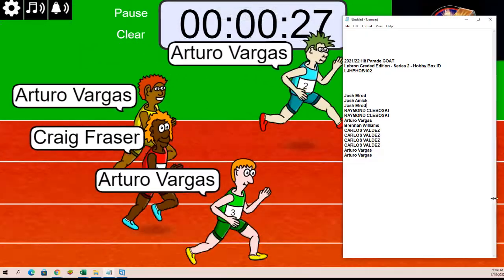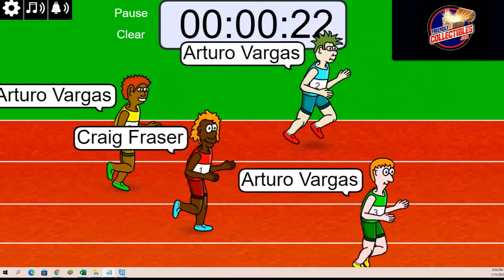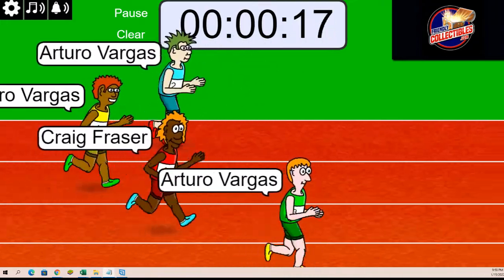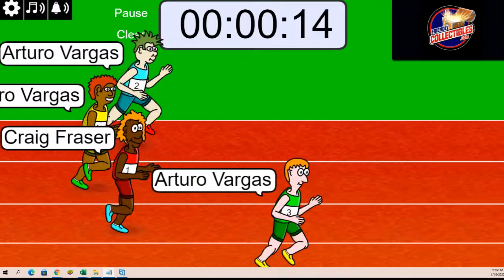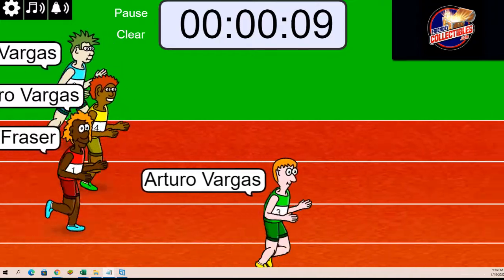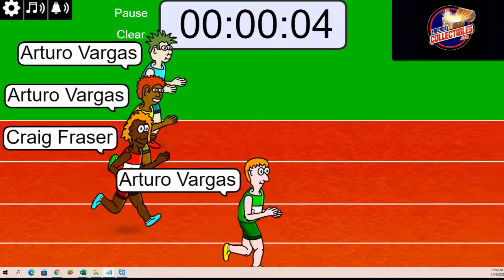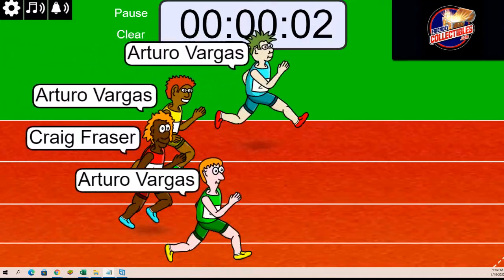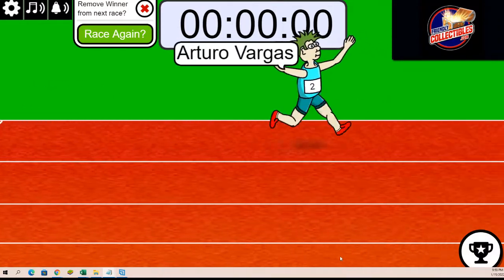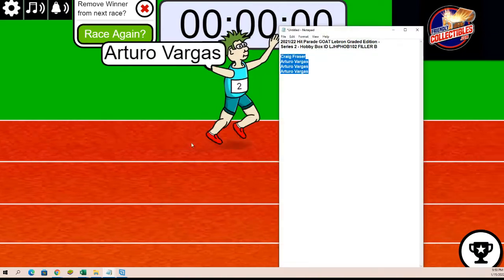Somebody is looking to win some spots for cheaper and get into the LeBron break for a big discount. Arturo, you're out front — but Craig's behind in number one. So Arturo's rocking the green number three jersey and doing pretty good. Four seconds, so we're down to it. Congratulations, bro — you just got your spots in the break. That's two spots for Arturo from the filler.